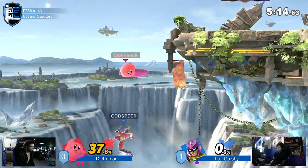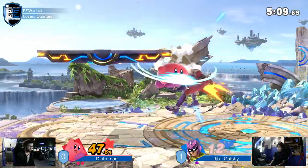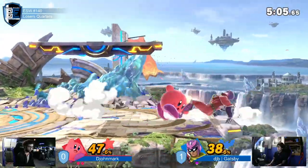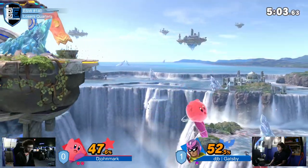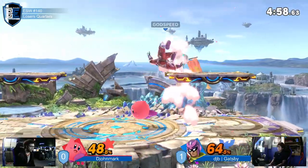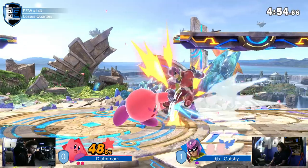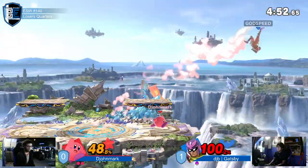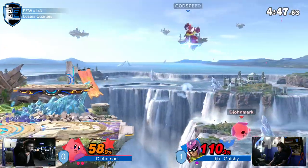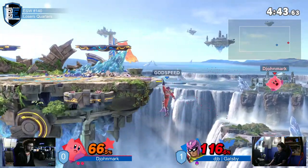This does feel similar to game one. Gatsby — excuse me — the semi-spike from up smash? Sure, why not. I'm pretty sure he up smashed and it fell out. That was up — oh my gosh, okay that makes more sense. Down tilt versus up smash kind of looks similar since they're both kicks. I think this is going to be it — in a game with gatsby, it's never over until it's actually over.